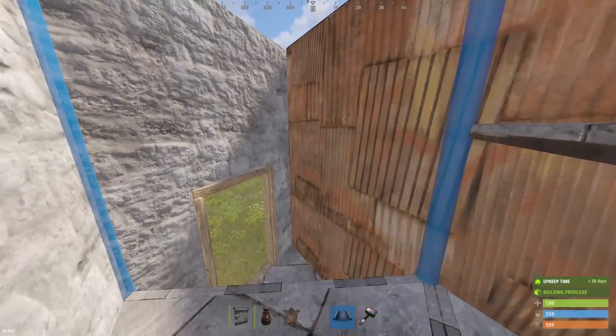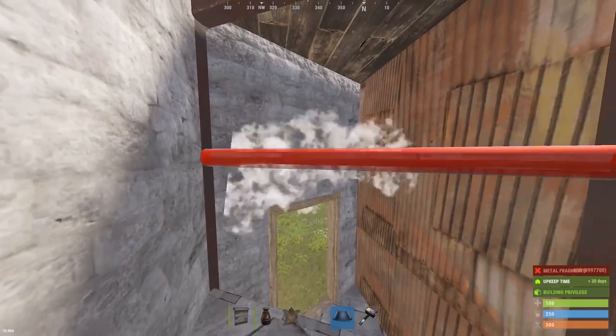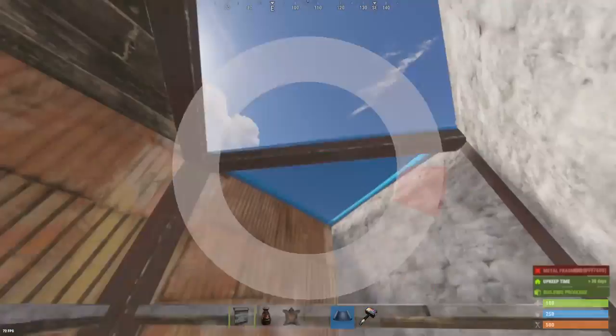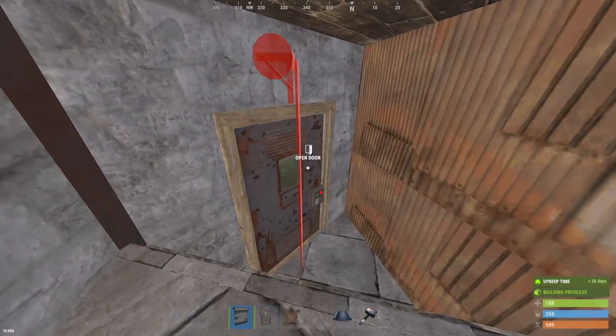I'm upgrading my double door frames straight to sheet metal, just because that's something I like to do. You could leave it as stone if you would like, but if it is on a square, you would want to upgrade it to sheet metal so it can't be seen from the outside. On these triangles, it doesn't really matter.